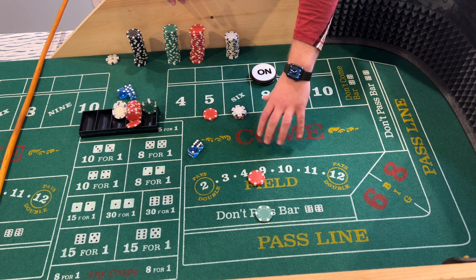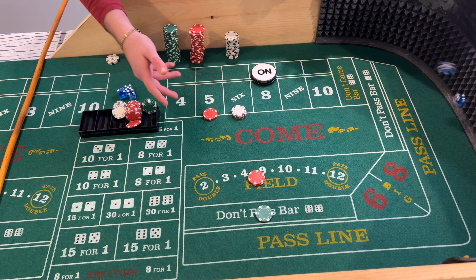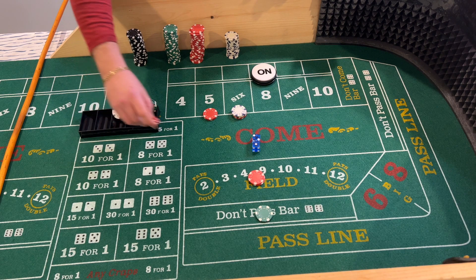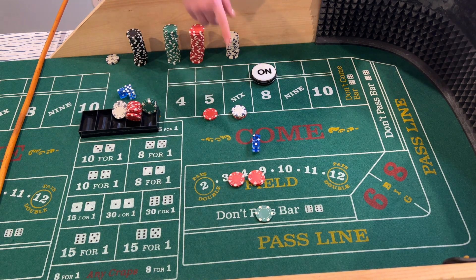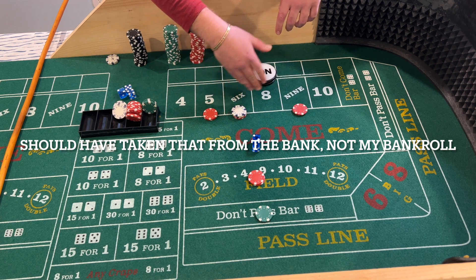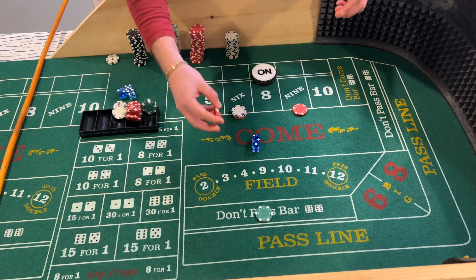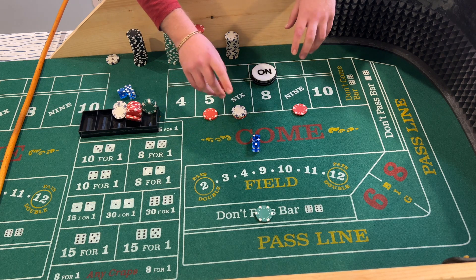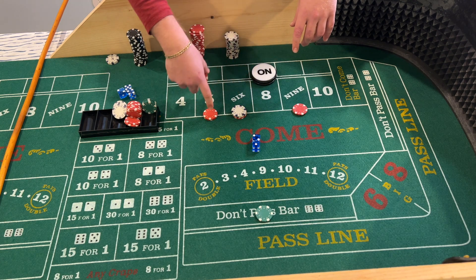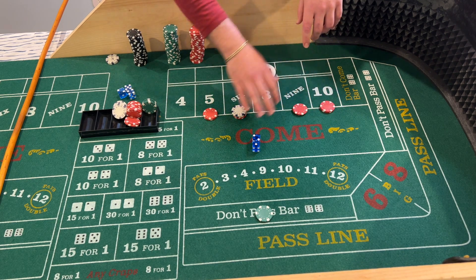The number that's really going to hurt us here is the eight — every other number we have some sort of winning coming. Roll number two: two-one-three — that's a winner in the field, paid one-to-one, so $10 there. I would move this to the nine, covering the inside with the exception of the eight. If you want to play the field again or cover the four and ten, you can. You're at risk about $7 right now.